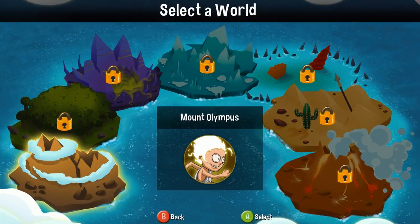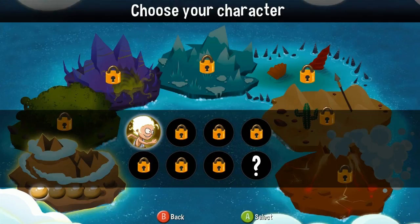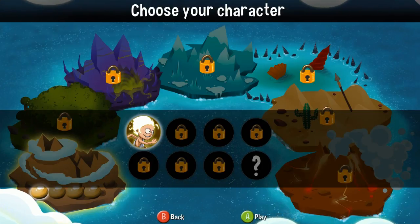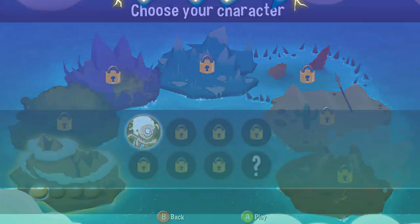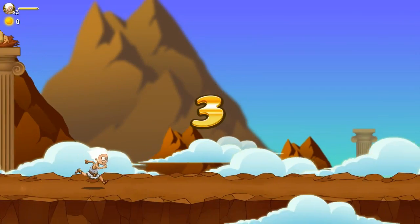In traditional Indie Games and Chill fashion, I have no idea what the hell any of this is, so we're gonna look at Mount Olympus first. Choose your character - I think I have to choose this guy. The game is very bright and pretty. It's been a while since we played a bright and pretty game on Indie Games and Chill.